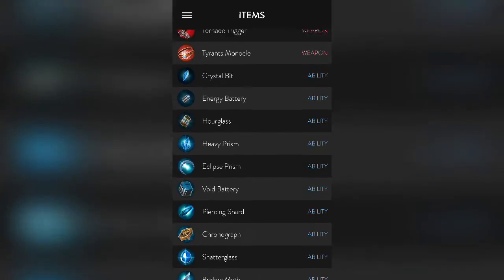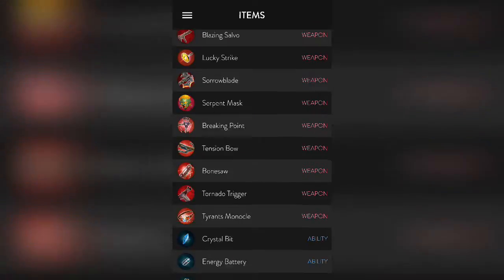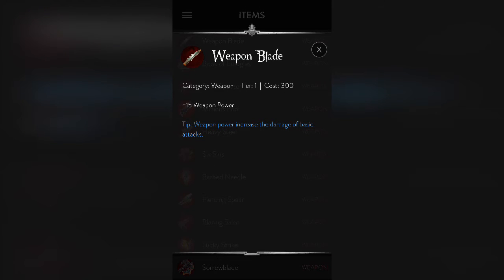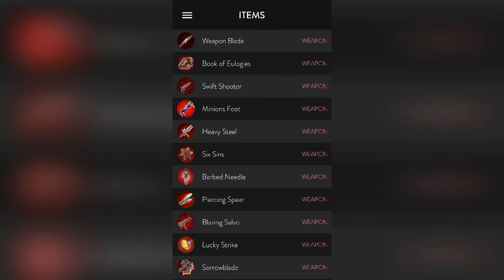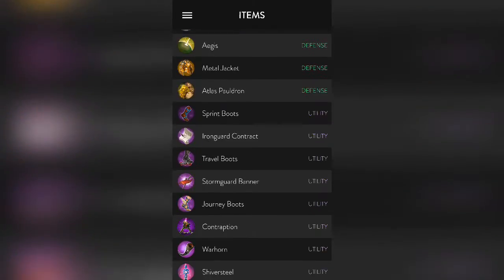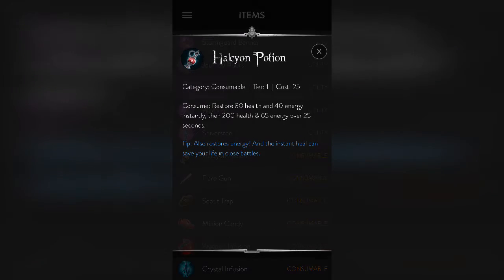It gives you all the items ranked up. I wish there was a feature at the bottom of the screen where the three weapon items for each tier — the one you're currently on — is highlighted while the others are black and white. That's my suggestion to give you an idea of where these items belong, but it lists all the items, newly updated.